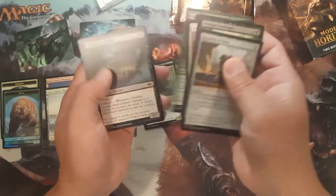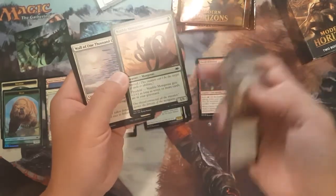Just quickly through the commons here — see if we've got an Arcum's Astrolabe. Nimble Mongoose — that's good in limited.